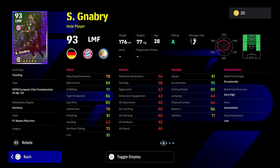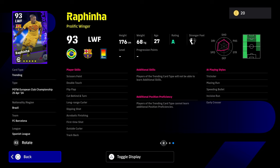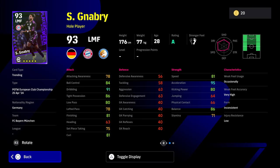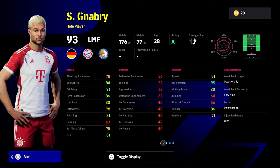Canabri is a pace demon with acceleration, balance, tight possession, and dribbling. Rafinha has speed and acceleration too but his balance and tight possession are a bit weak — he does have finishing, ball control, and attacking awareness though. They've got similar player skills, but none of these cards have sole control — so it's double touch and flip flap, or double touch and sole control without flip flap. They don't have the ball roll, and since they're Player of the Weeks you can't train them.